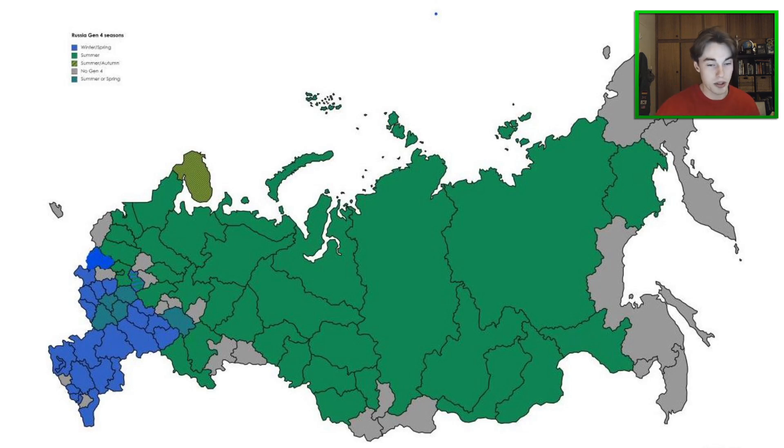So this first one is Russia, and we're talking about the Generation 4 coverage that came out some months ago. Basically the whole country was covered during the summertime, so there are leaves on the trees. However, the south of Russia near the Caucasus — shown in blue on the bottom left of the screen — was covered exclusively during the winter. So if you get around down there in Generation 4 coverage, you should see that none of the trees have leaves, and the landscape should be pretty brown and sad looking.